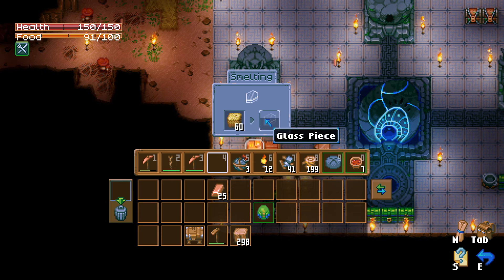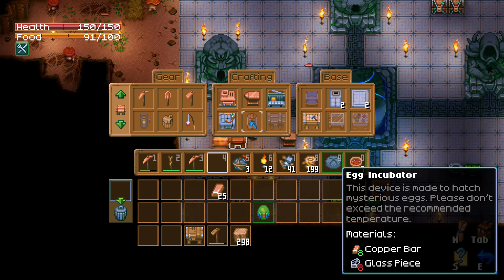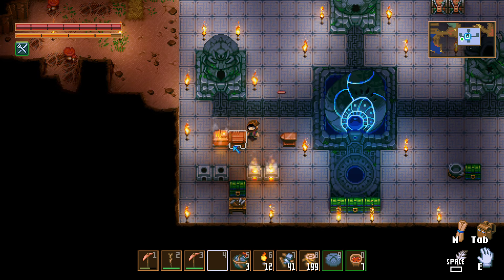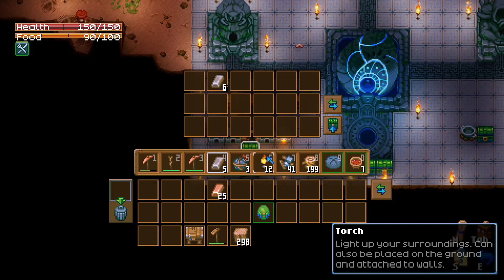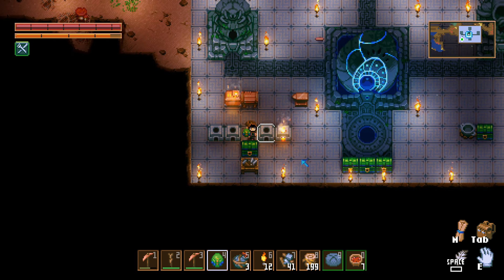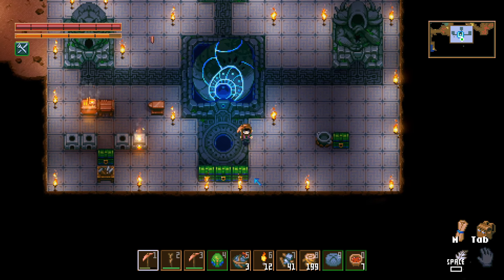We turn sand into glass, and then we only need eight glass to make the egg incubator. A mysterious feathered egg — 'seems to be reacting to your presence.' These are obviously pets you can get by hatching, but we won't spoil that until it happens. It's going to incubate through a process pretty quickly. I'll start cooking a little bit and get the egg ready for the incubator.